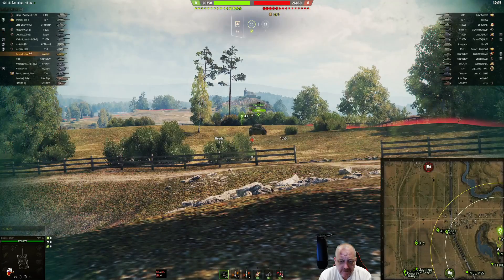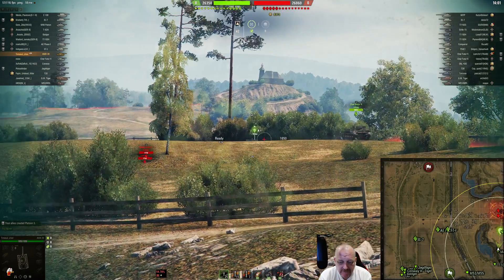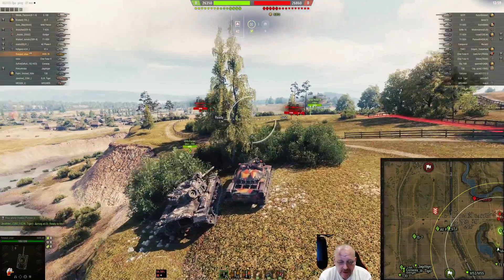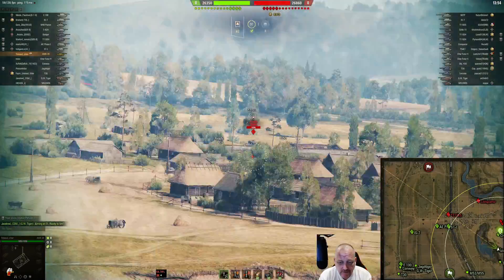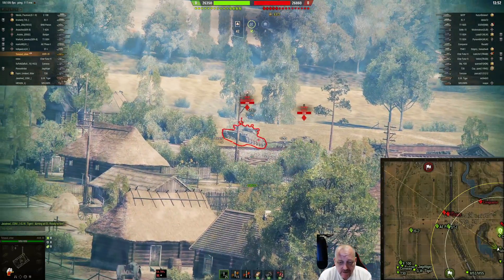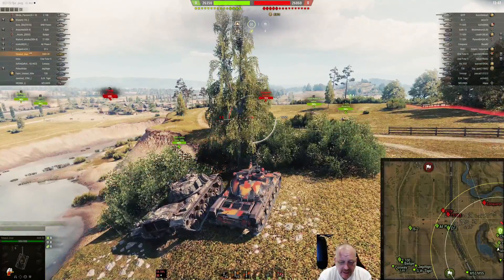The Char is moving up, getting into the lower gully over there, which is going to be very good for him. He's lighting them up — there's two Chars over there and a Conqueror. Oh, just can't get a shot on him. Oh hey, wait a minute — and nothing on that shot.